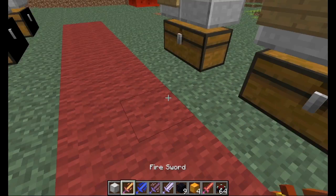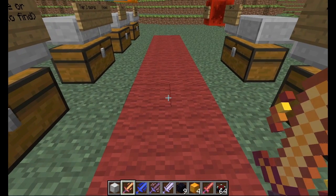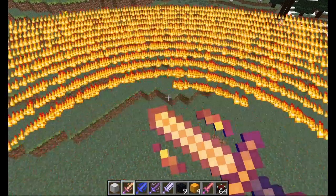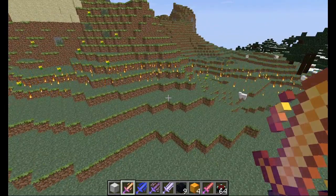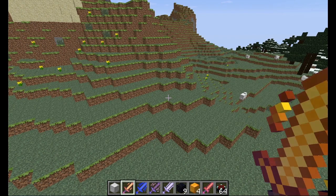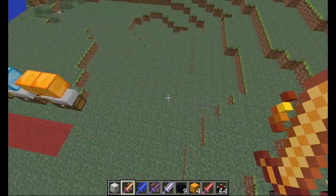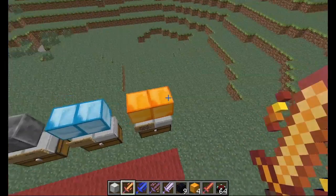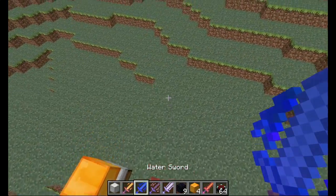Let's look at the tier one swords. The fire sword: when right clicked it will create a huge ring of fire, it will give you fire resistance, and it will set the person on fire if they're hit for 10 seconds.